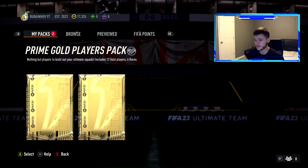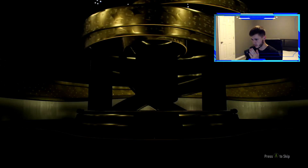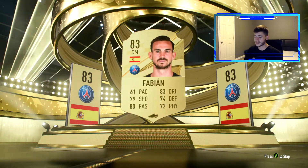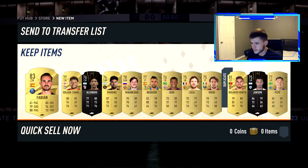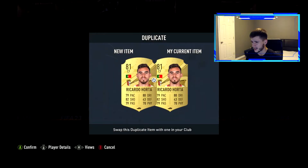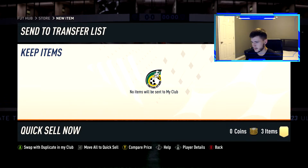Now we're left with the two big packs — 245k prime gold players packs, 12 gold players, six rares. Can we get at least one walkout? That's all I'm asking — I grinded rivals until 3 a.m.! First prime gold players pack... it's not a walkout. We get a boards card, Spanish center mid — it can't be Pedri... it's Fabián from PSG. When did he go to PSG? We also get Oxlade-Chamberlain, Moreno, Miranchuk — that is a dead pack. Jensen, Pepé — all untradeable and already in the club. Have to discard. That hurts.